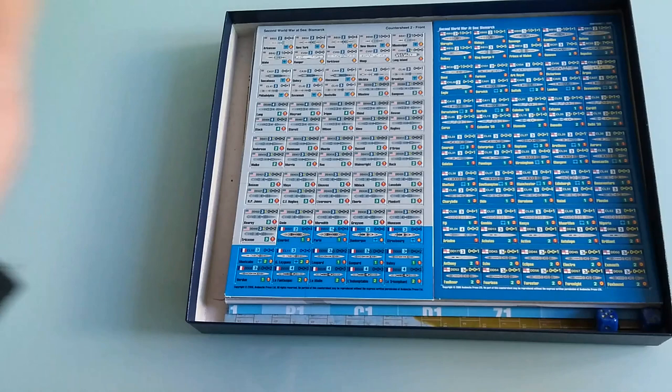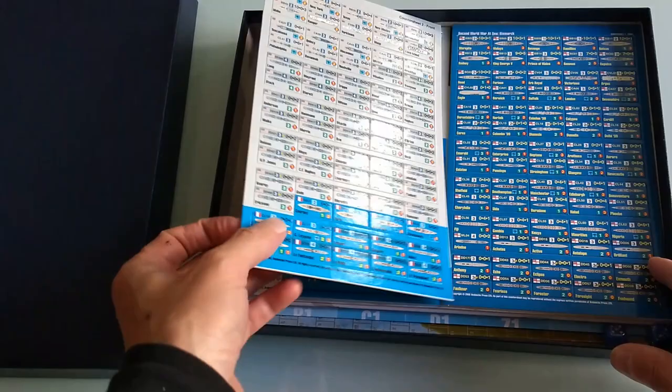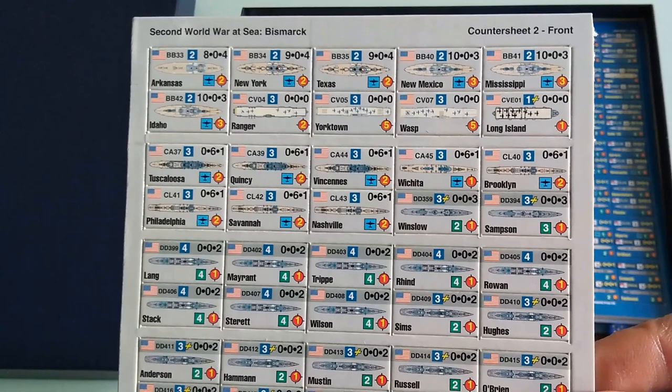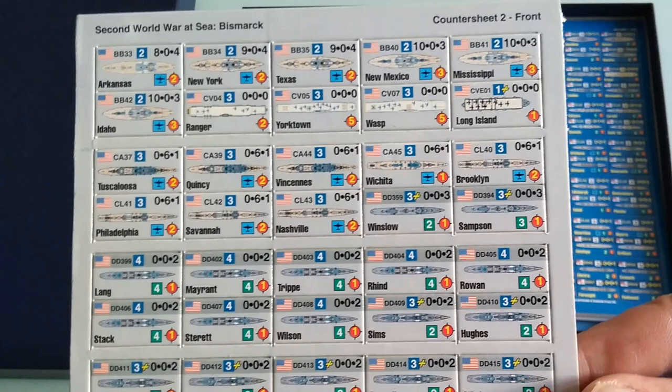These are the counters, and they look real nice — really nice looking counters here. We've got the Americans on the top with the Quincy, Kansas, New York, Texas, the Wasp carrier, the Yorktown carrier, the Ranger, and the Long Island.